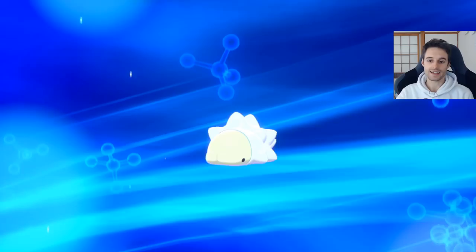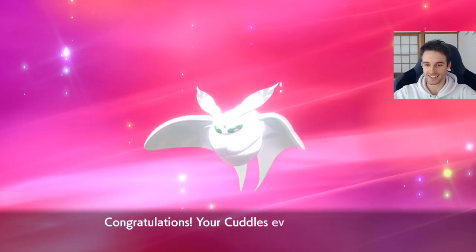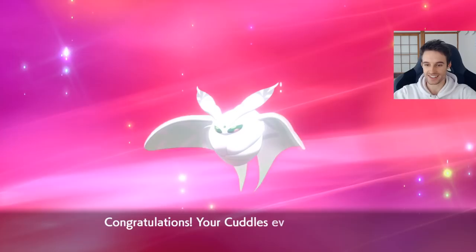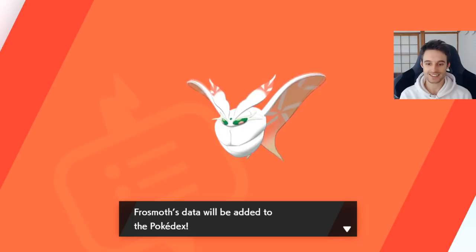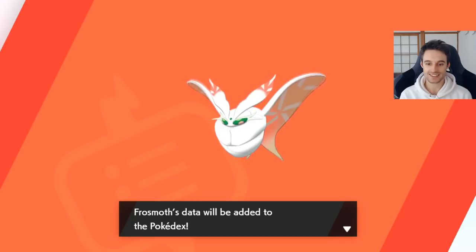You can change your clock like that, get it to night time, and evolve your Cuddles! Guys, this is a Shiny — so this is going to be your first time seeing this hopefully. That's our Shiny moth boy. Green eyes, glossy, looking good. Cuddles evolved into Frosmoth! That's how you do it boys and girls. And don't forget to change your time back in your settings afterwards — you'll want that. So that's our Shiny boy right there, looking fresh. Peach underwing, green eyes, looks good. He's going to be a part of our team — first shinies mean a lot.